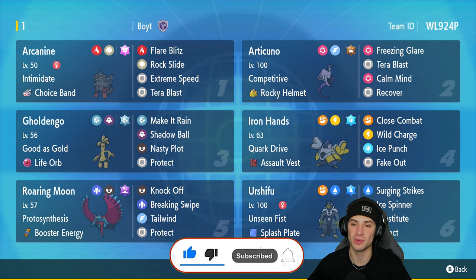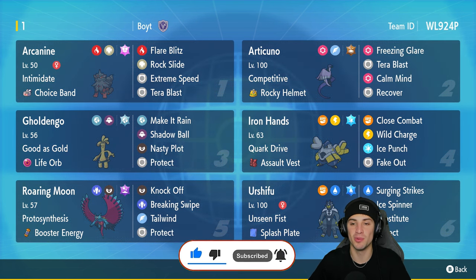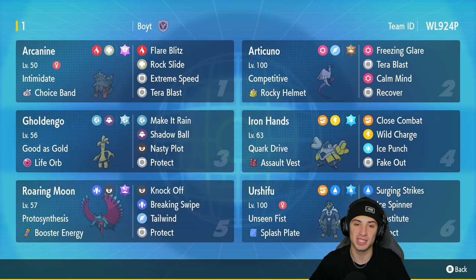This team was created and used in a tournament by Jamie Boyt — huge shout out to him. If you want to check out this team more in depth or grab the Pokepastebin, make sure you head down to his channel; link is in the description below. We're using Galarian Articuno, which is such a cool Pokemon — I absolutely love his design and his Psychic and Flying typing, though it's one you don't see too much especially in Regulation E given how dense the meta is.